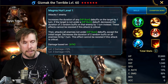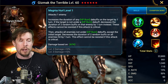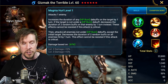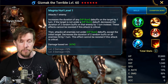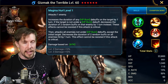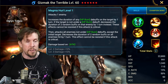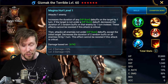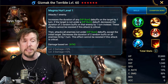On his A1, Magma Hurl: attacks one enemy, increases the duration of HP burns on the target by one turn. If the target is not under HP burn, it decreases the duration of two random buffs on that enemy by one turn instead. These effects cannot be resisted. If the attack is critical, it then attacks all enemies not under HP burn — decreasing the duration of two random buffs on all enemies by one turn, cannot be resisted.